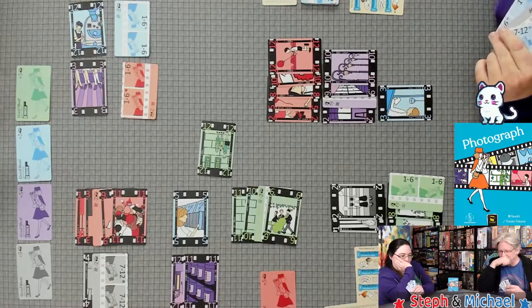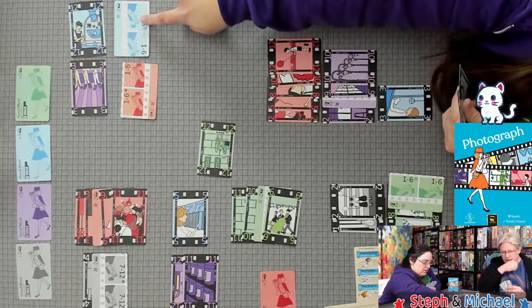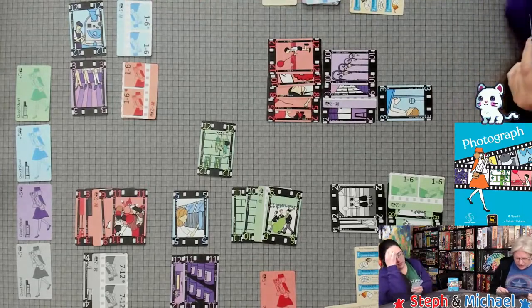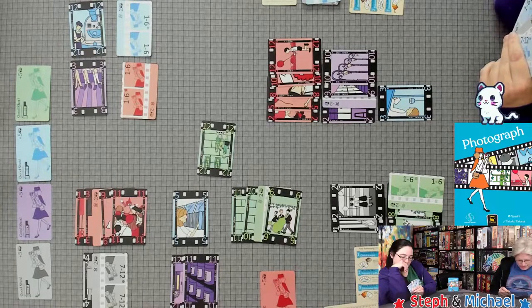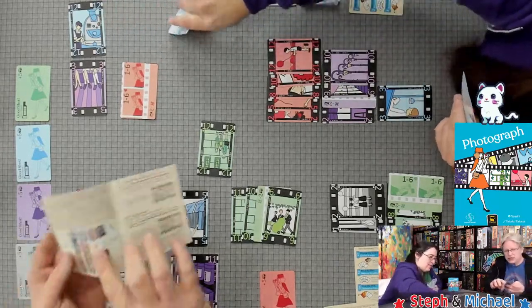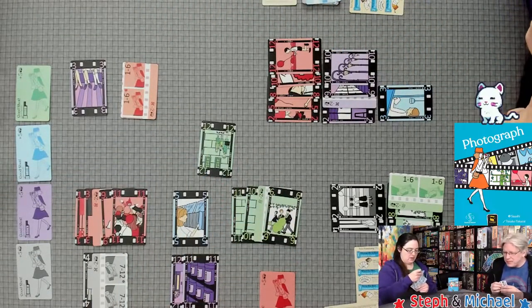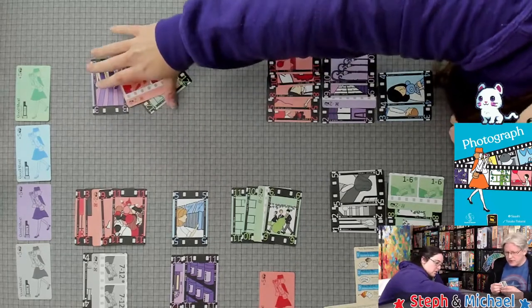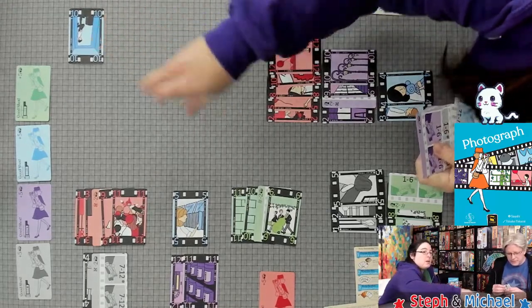Not getting a good shot this round. Taking from the right — double checking if that's allowed. Yes, you can take from that side first. Filling the board again. Every time Michael plays, the board gets refilled.